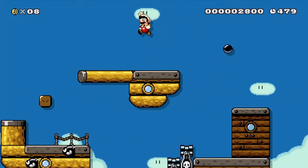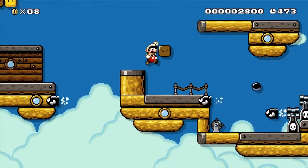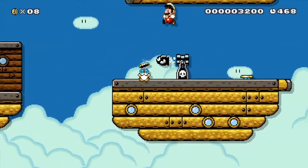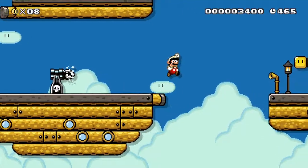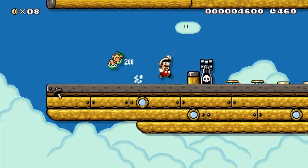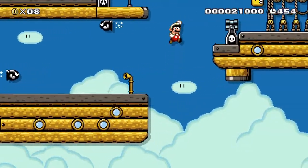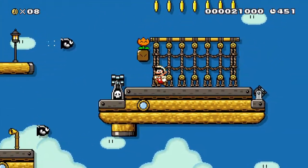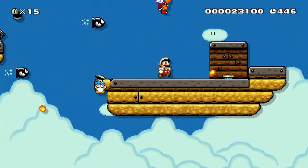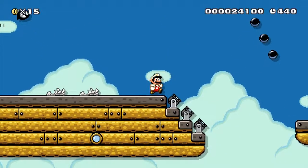We're going back to Kenyan again — he got the cape and cheesed the level by getting a run and go and just flew over everything. So I took the cape out and put a Fire Flower in. No more cheesing. There's your typical Doom Ship fare, a power up here — nothing too out of the ordinary. It's a Fire Flower — just your basic airship level. There's nothing particularly impressive about it nor is it that well designed; it's just there.